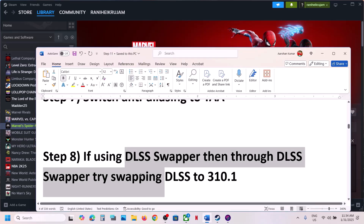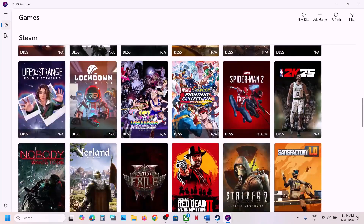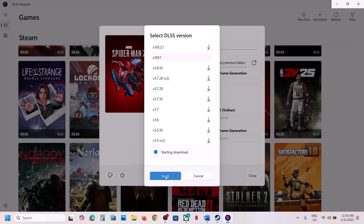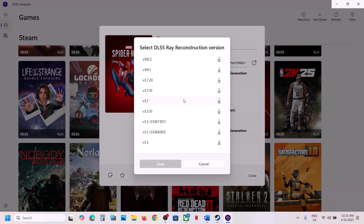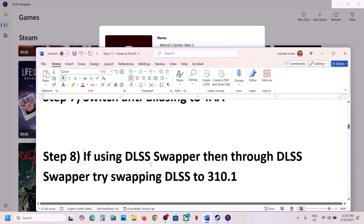If you're using DLSS Swapper, you can swap DLSS to version 310.1. Launch DLSS Swapper, find the game in the list, click on it, select version 310.1, download it, and then swap it. Then launch the game and check — this has also worked for many players.